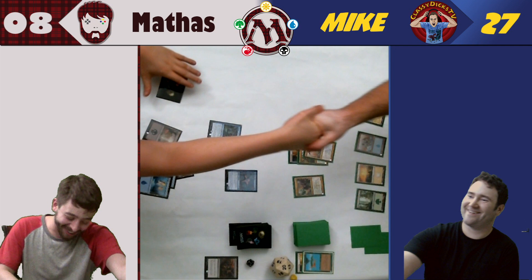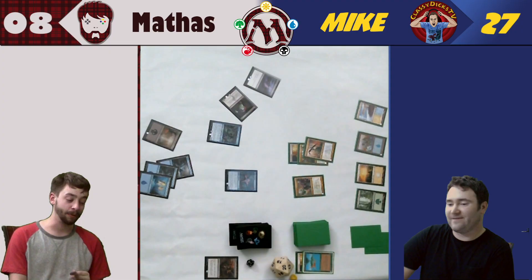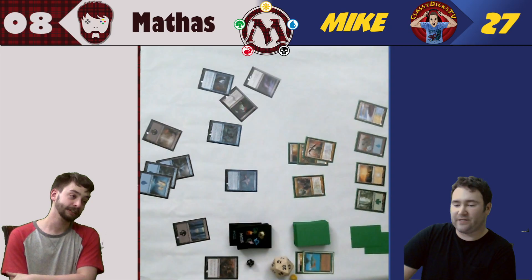Well done, sir. I wouldn't call that well done. Here's my hand: Languish — need two black for that. Arch Fiend of Depravity — need two black for that. That would have been the card, though. Languish — I was looking for black mana and I would have been able to clean the board off. But I didn't draw a black.